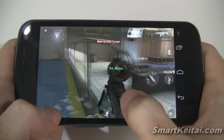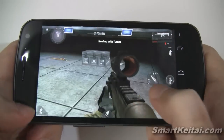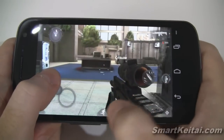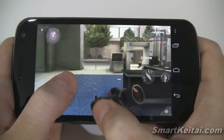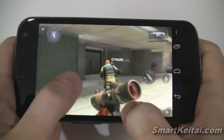It looks like we're finally clear. Let me go ahead and jump down here. Now you can see there's a little button down here that allows you to run, so you can get places much faster.